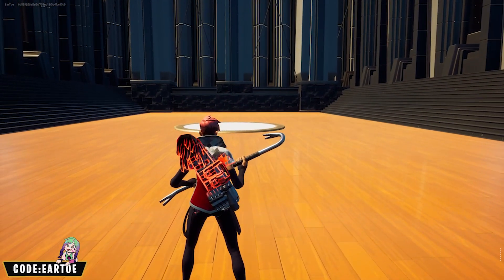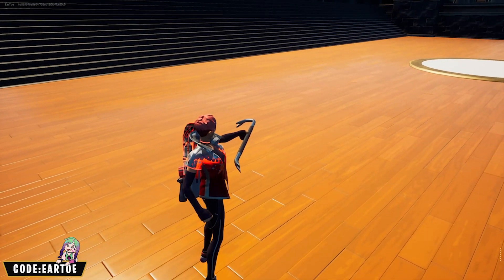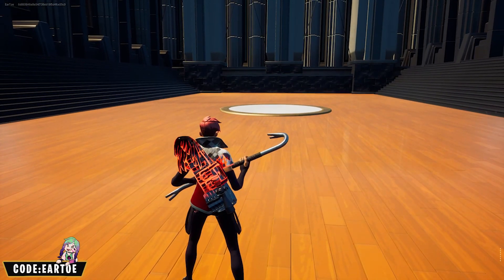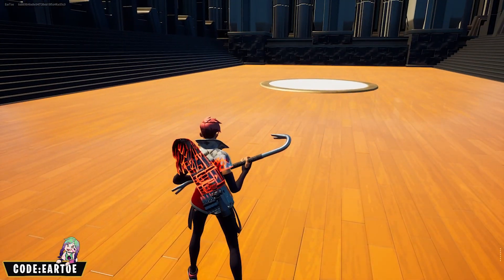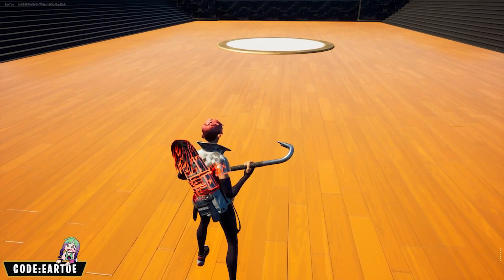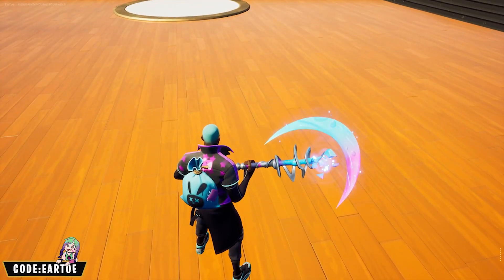We have the Silver Flame wrap here — I'll put it out so you can see that it's kind of corrupted. I really wanted to showcase the Corrupted Side Sling back bling because it's absolutely perfect for it. One is from the Battle Breakers set and the other from the Corrupted set — the pickaxe I don't care too much for, but I really wanted to show the outfit and back bling together.